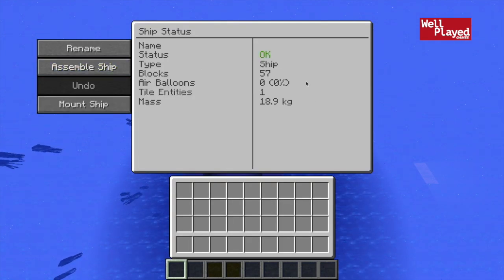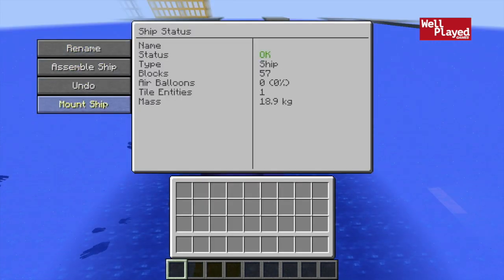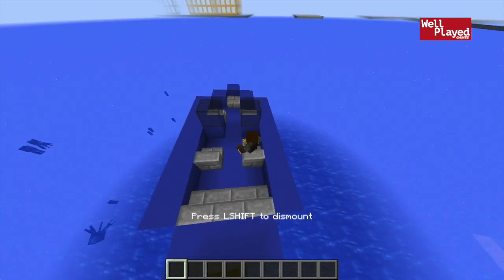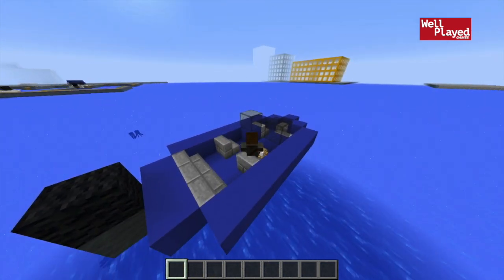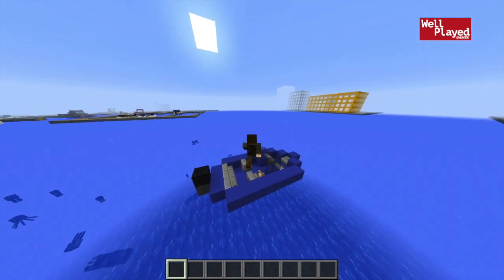The assemble happens right here. It tells you everything about the ship — you can rename it if you wanted to have a special name on it. It has 57 blocks, 0% air balloons, which we'll get into in a second, and then a certain mass. If you go ahead and press assemble and mount, then you're on board the ship, you can go around and drive it. And then if you want to dismount, it's actually just the slash key and you're going to get off the ship.